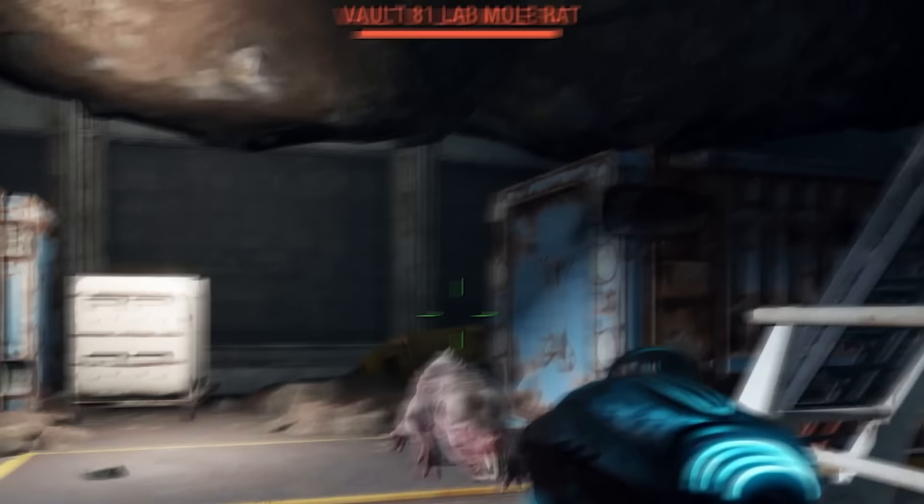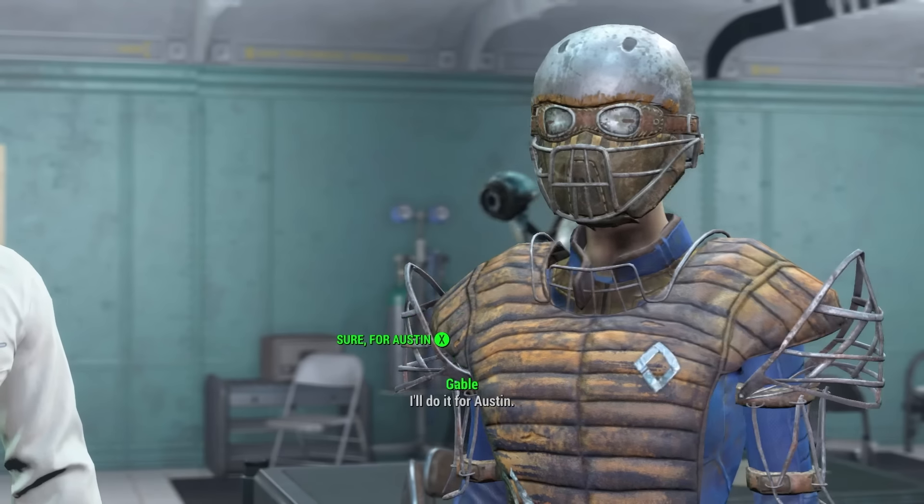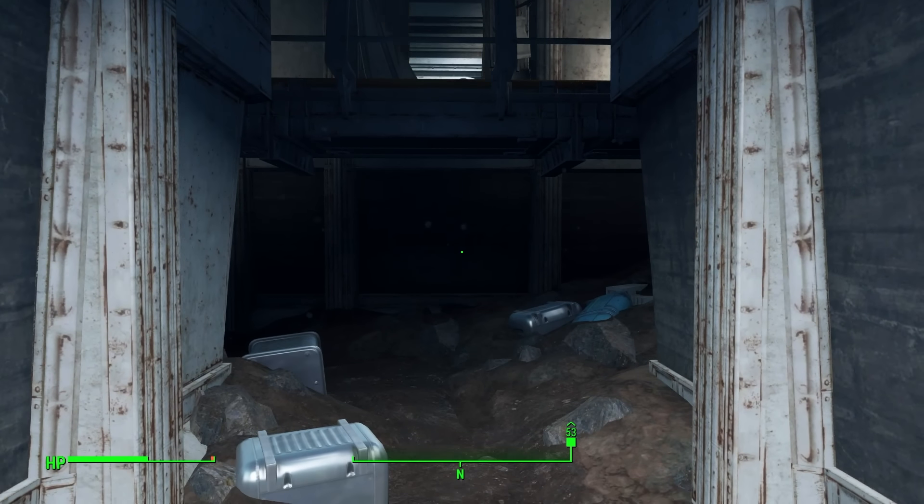Starting off at number 10, it's Hole in the Wall from Fallout 4 — the one with the diseased mole rats. This quest appears after you reach Vault 81, one of those rare vaults that actually still has people inside. What you have to do is enter a secret, locked-off section of the vault in order to discover a cure for a kid who's contracted a mysterious disease. While the secret section doesn't have any threatening enemies, just mole rats, these things will give you a permanent disease if they bite you.